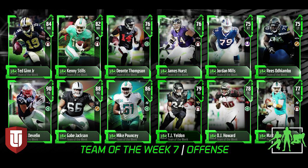Then you look at some of the other ones here: the 90 overall is a fullback, James Devlin. Who wants a 90 overall fullback? Seriously. Then you look at the other good cards from this set: 88 overall Gabe Jackson, a guard. He'll probably be a good run blocker, fair enough, fine. And then center Mike Pouncey, 86 overall.